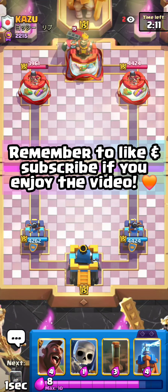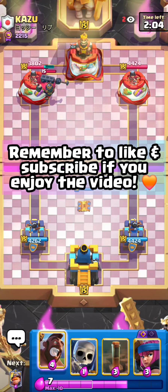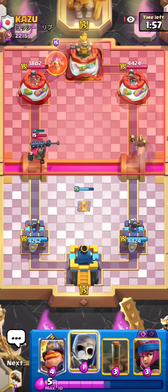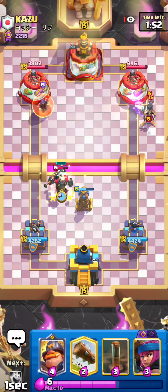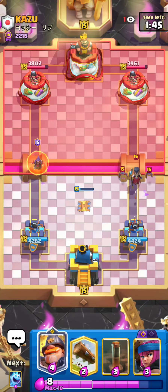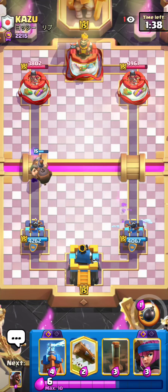I'm going to go for a pre-Tesla against the Skelly King. Against this deck it's very important to pressure as well — I just need to find the right balance between over-committing and pressuring well. He goes for the Wizard, so I might as well just go in as he has the Nightwitch on my Hog. I can perfectly surround this Skeleton King with my Skeletons. I'll go Mighty Miner on the Wizard — Nightwitch is basically all taken care of. I'll go Ice Spirit to make sure all the Bats get taken care of as well.